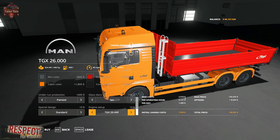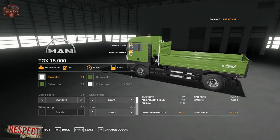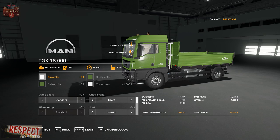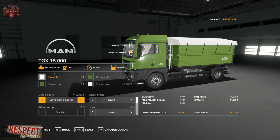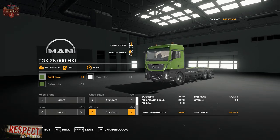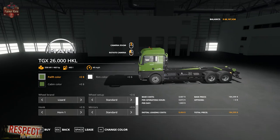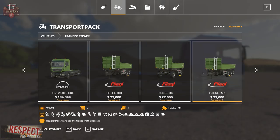All of the trucks basically have that same set of configuration options. The two axle variant holds 18,000 or 8,000 liters depending on configuration. The hook lift variant also has all the same configuration options as the other trucks. Let's move on to the trailers.